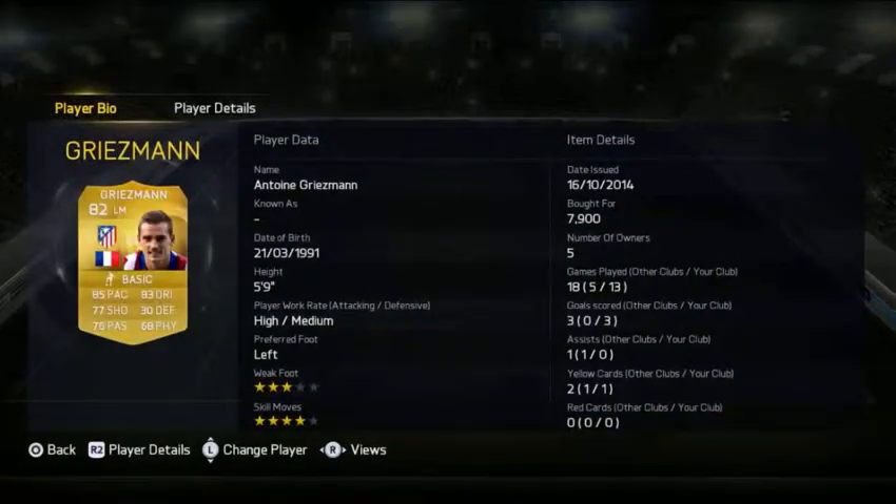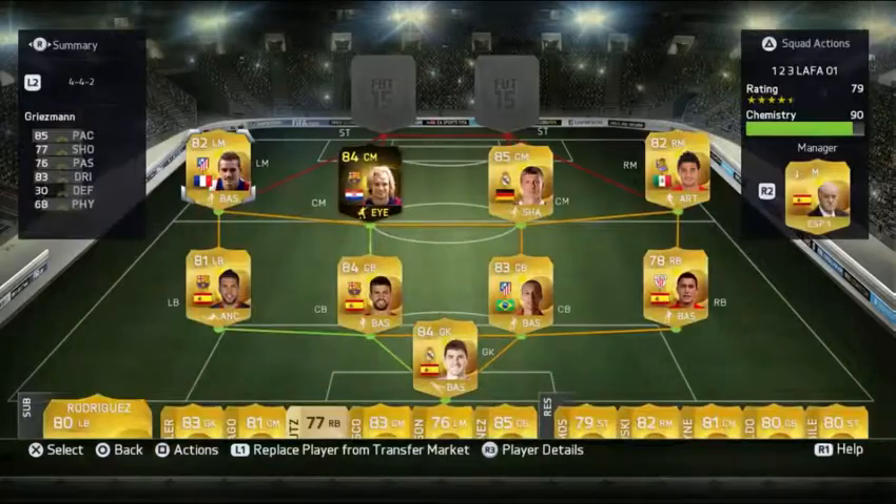Then we got Griezmann, really good. He cost me around 7.9k. He's really fast, he has really good shot and pace, and good dribbling.